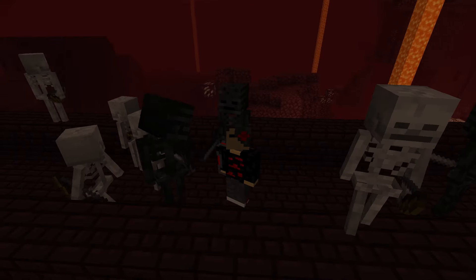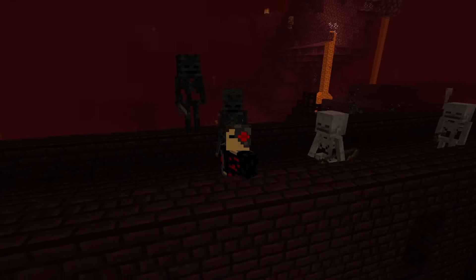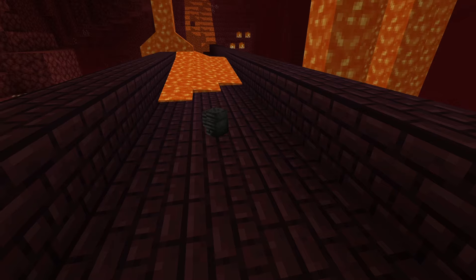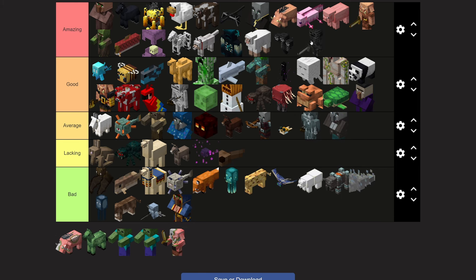Wither skeletons are taller and more athletic than normal skeletons and they spawn in nether fortresses. They only have a stone sword, but when they hit you they inflict the wither debuff which drains your health really quickly. The main feature is the fact that they have a small chance to drop a wither skeleton skull when killed. If you get three wither skeleton skulls, you can spawn the wither. Wither skeletons are an amazing tier.